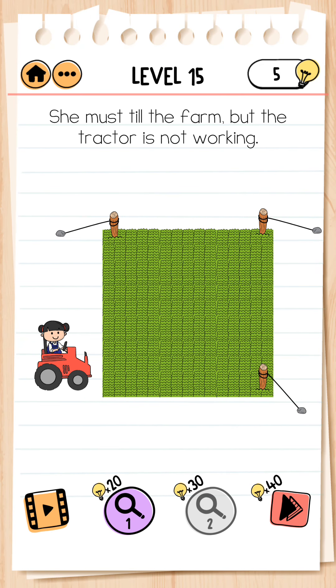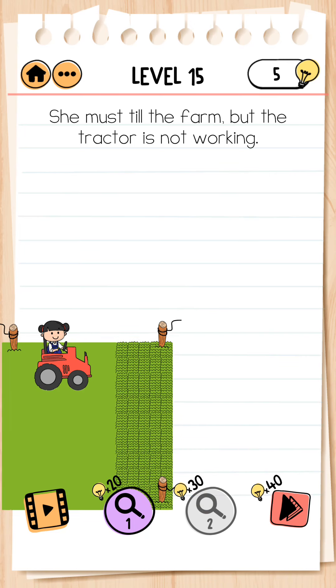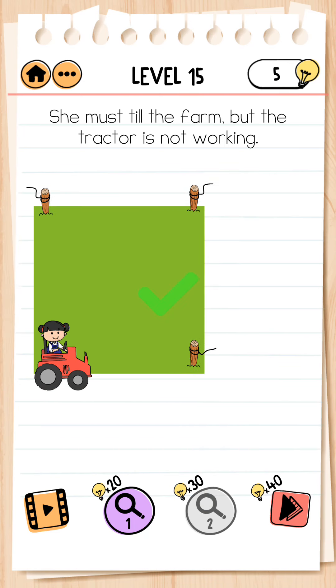Next, level 15. She must till the farm but the tractor is not working. We cut this rope and take the farm near the tractor. Level complete.